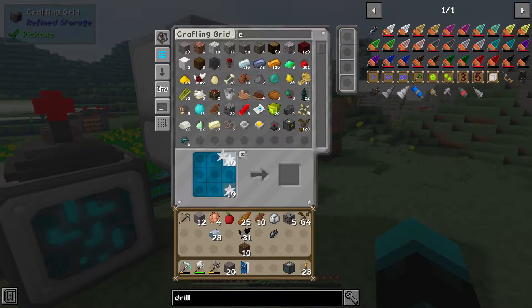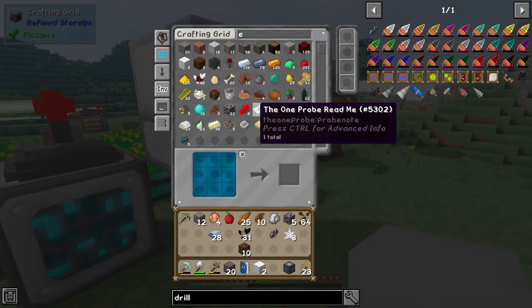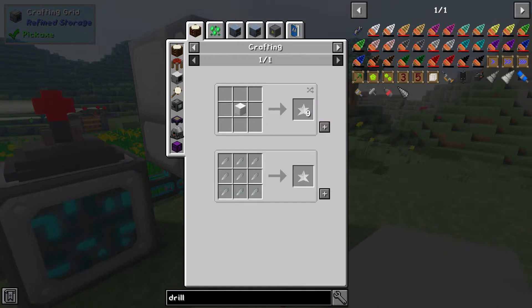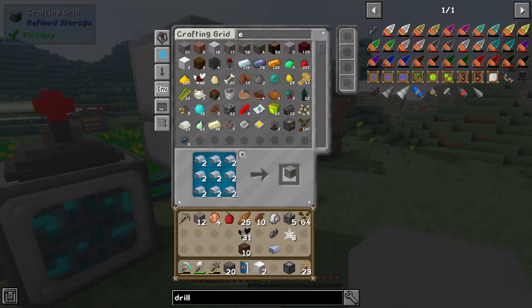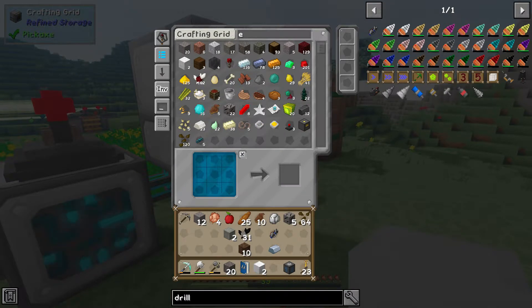I can make nori blocks right here. Let me check — does it take quartz-enriched iron? No, it's just plain old iron. I can't see my iron — I've got YouTuber blindness. Okay, we need two more nori blocks, so let me grab the iron and craft those up.